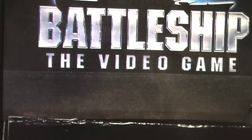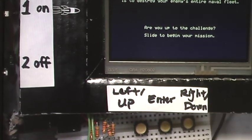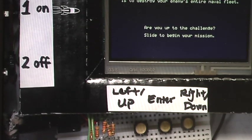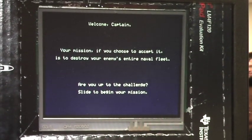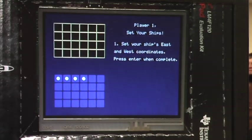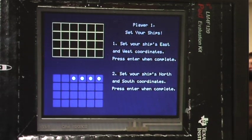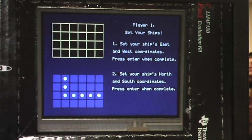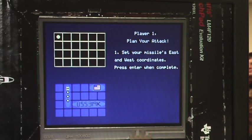Hello everybody, welcome to Battleship! The screen says: 'Welcome captain, your mission if you choose to accept it is to destroy your enemy's entire fleet.' We use our slider to begin. Player one sets their ships — move left and right, click enter, then move down. We have three ships: a four-ship, a three-ship, and a two-ship, and you can't stack them. There's a fleet screen and an attack screen.